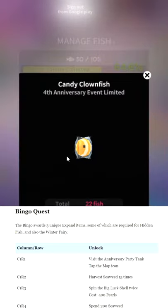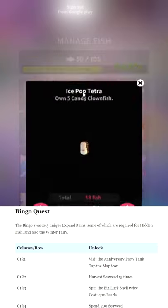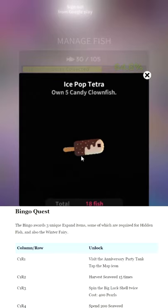Upgrade the hermit crab as fast as you can — it's really important. It costs some currency but it's worth it. On to the fish: Candy Clownfish is just free. Look at him — that's adorable. I like the candy clownfish a lot; the cheap fish usually are pretty boring but this guy I like. There's no hidden unlock, this is just the basic one. Candy Pop Tetra requires owning five candy clownfish — not very difficult. There's no hidden fish this time except for in the old event, which I already have a video on.